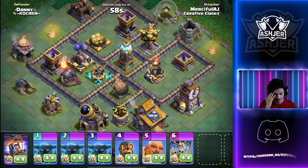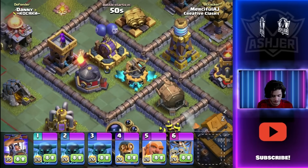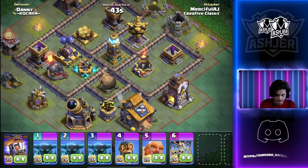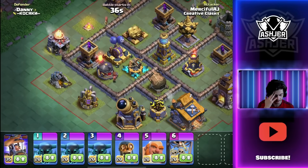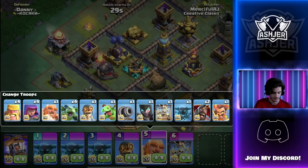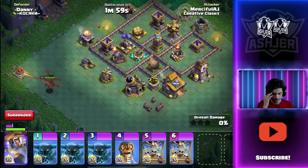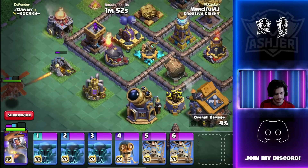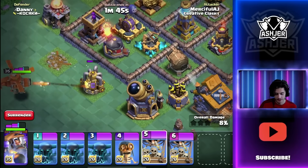Another base — funnily enough this looks like a base I built but I don't think it is. Immediately look at this section: Archer Tower, ground Expo, Roaster, Air Bombs, maybe even the Giant Cannon — that's the most valuable path we could take. I think it might need two Drop Ships to get there, and yeah, it's worth it. So we're switching to two Drop Ships, hoping the Battle Copter can get all the way to the Mega Tesla and Double Cannon. We take out corner buildings and use the Drop Ships one at a time — the first one we really want on the Roaster for maximum value.